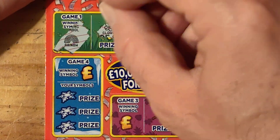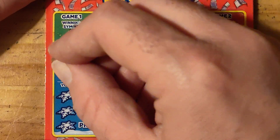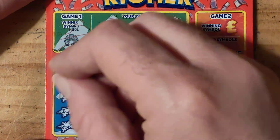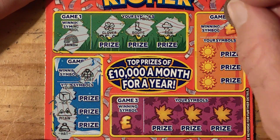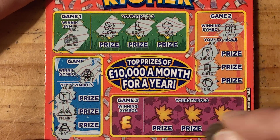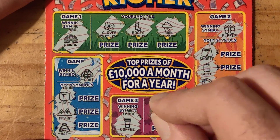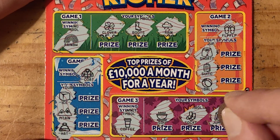And for rainbow — we have clover, boots, rain, and a coat. We have an ice cube, a mountain, and a hat. And for flippers — shorts, suitcase, a ball. And for coffee — we have soup, socks, and a jumper.